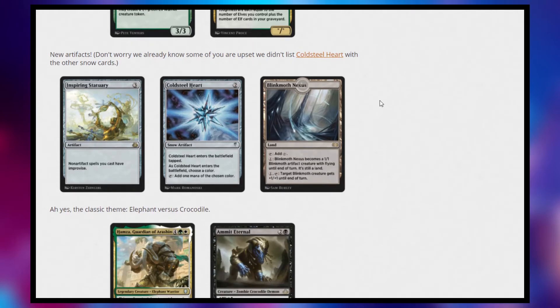And then we have Blinkmoth Nexus, which is a pretty awesome land. You can tap it for colorless, or you can pay one and it becomes a 1/1 artifact creature with flying until end of turn. And you can pay one tap, and target Blinkmoth creature gets plus one, plus one until end of turn. It's a little gimmicky, but it's really good against control decks. This is like the fourth or fifth one of these in Historic — we have the one from War of the Spark, the Snow one from Kaldheim, one from Zendikar Rising. It'd be interesting to see if you could build a land creature deck.